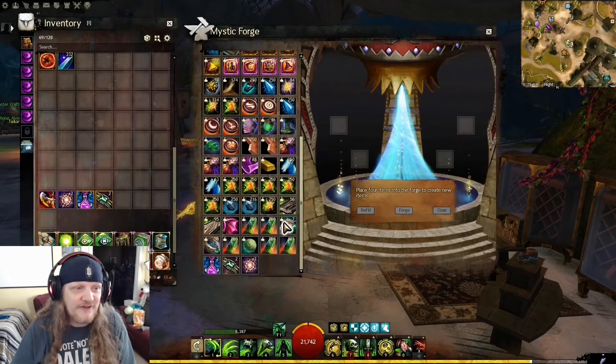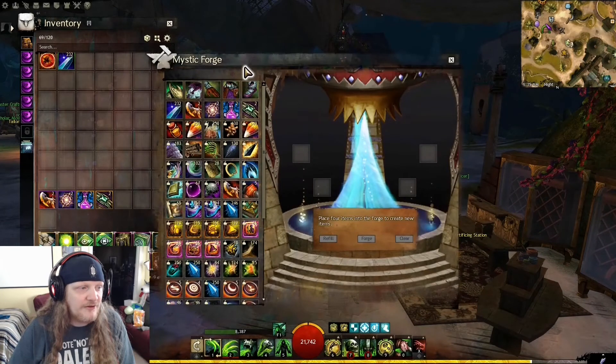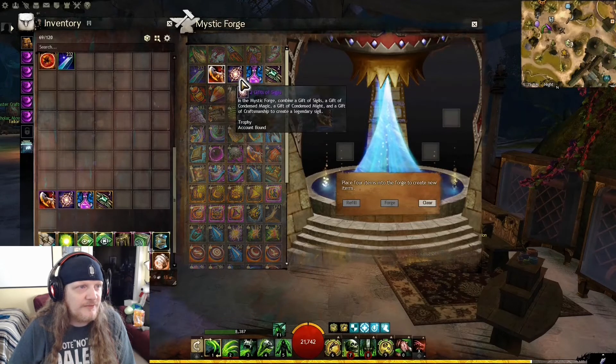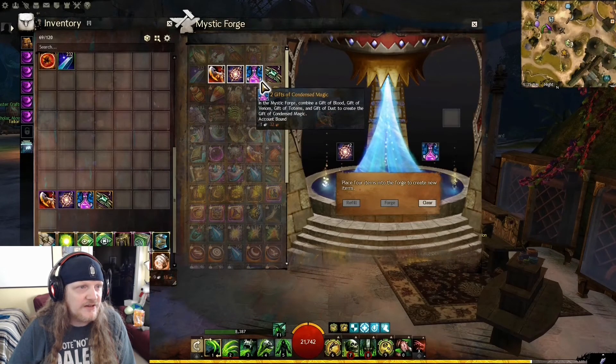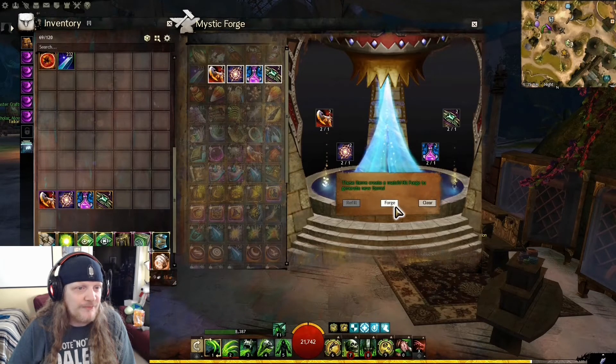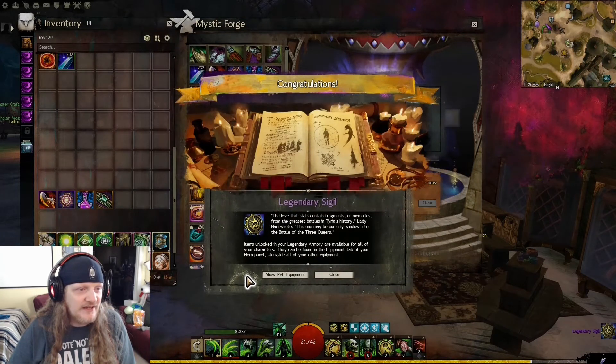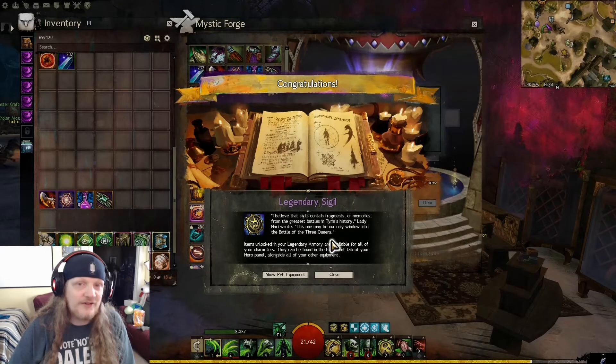Now it's time for the final forging. Gift of Craftsmanship, Gift of Sigils, Condensed Magic, and Condensed Might — and we're going to forge them. Final forging! A fitting reward: the Legendary Sigil. 'I believe that sigils contain fragments of memories from the greatest battles in Tyria's history,' Lady Nari wrote. 'This one may be our only window into the battle of the three queens.' That's a lore lookup for you — look that up in the wiki. It's pretty interesting stuff about Kantha.